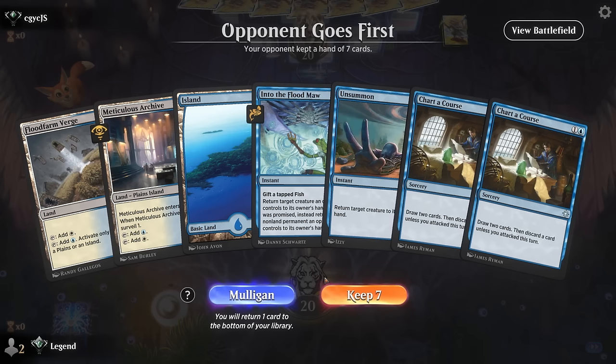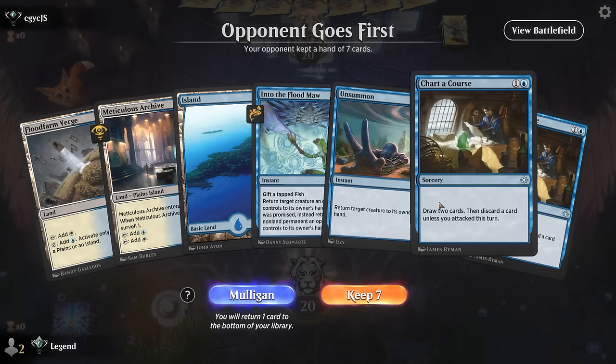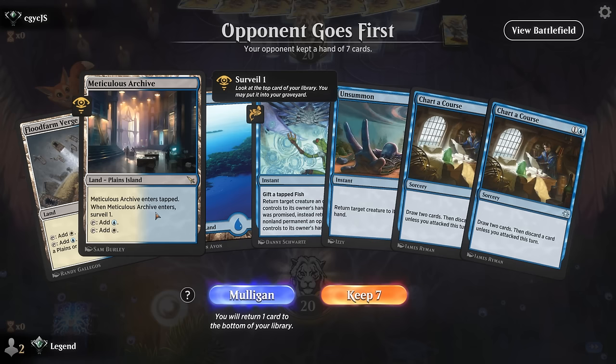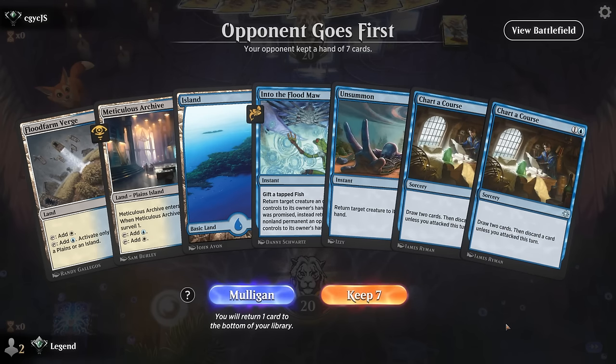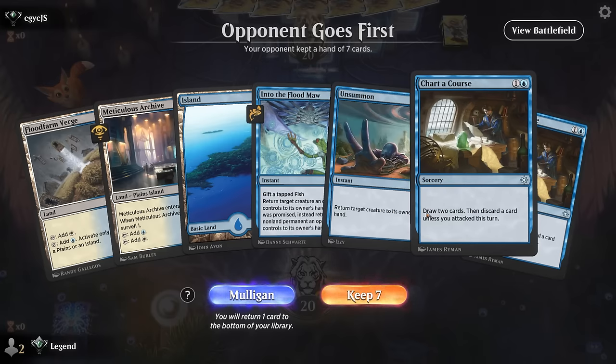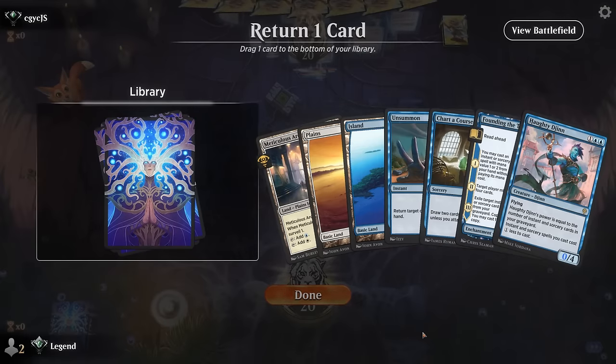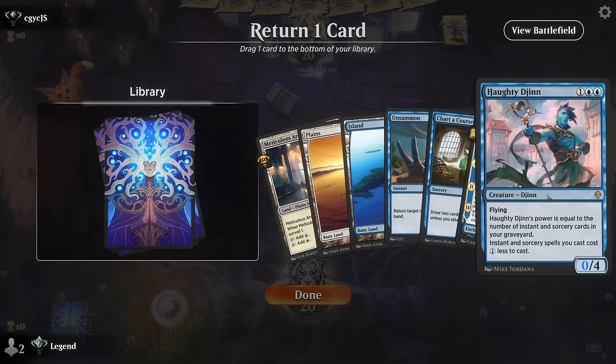Alright, we're on the draw — our hand is not ideal. We're missing a creature to discard to Chart a Course and we don't have a reanimation effect, so I don't know if I want to keep. This is a bit more balanced. Turn one Archive, turn two Founding, playing a free Chart a Course — can discard maybe Djinn if we've already found a way to bring it back. I think I still want the Unsummon.